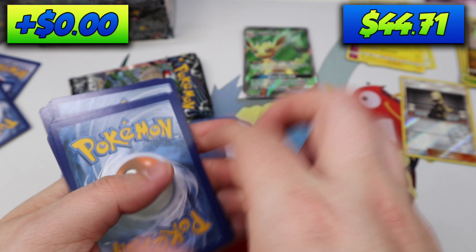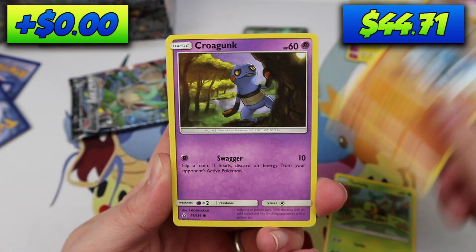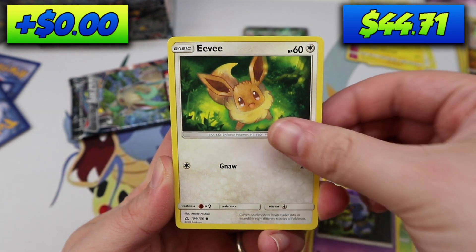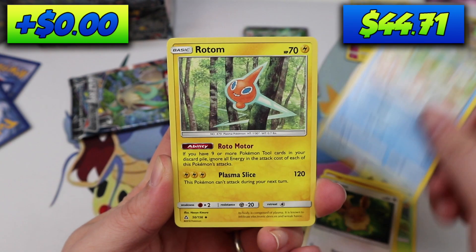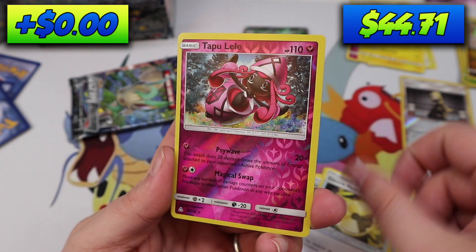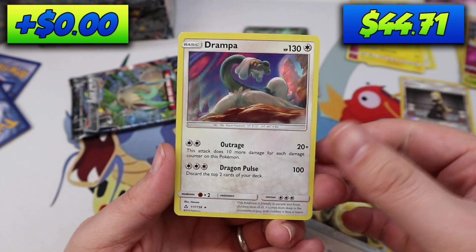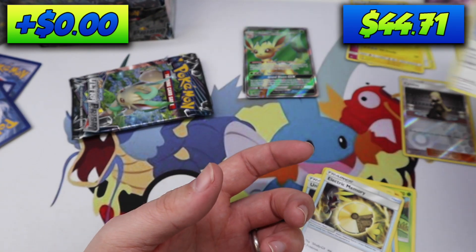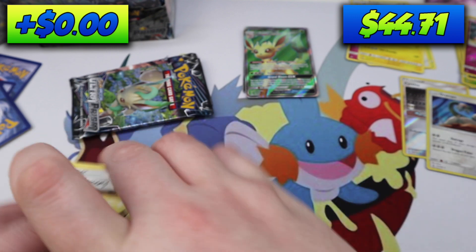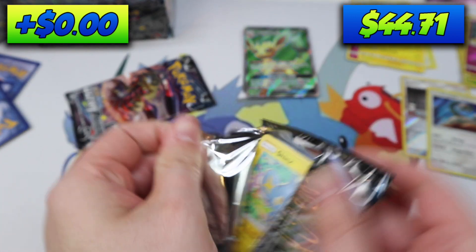Pack ten: Turtwig, Riolu, Krogunk, Eevee, Alolan Vulpix, Rotom, Unidentified Fossil, Electric Memory, Tapu Lele Reverse — very cool — and a Drampa Hollow Rare. All right, I have no idea if that's worth anything, but we'll put it with the Cynthia.